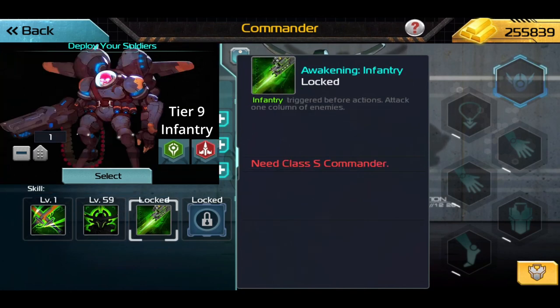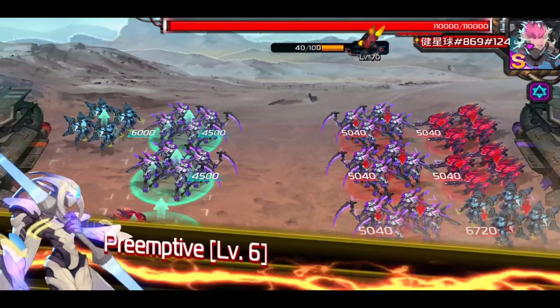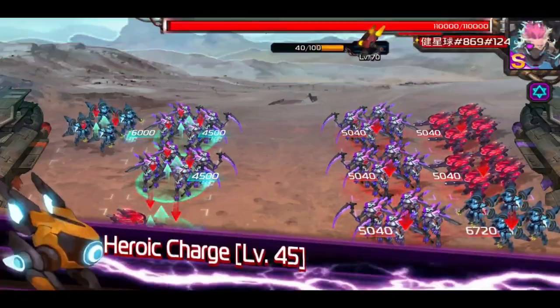Infantry have a green background on skills and a green icon on troops. Even dual tribes like tier 9 can use infantry skills, but only infantry base type troops can use the infantry awakening skill. I'm going to show you a demonstration here.